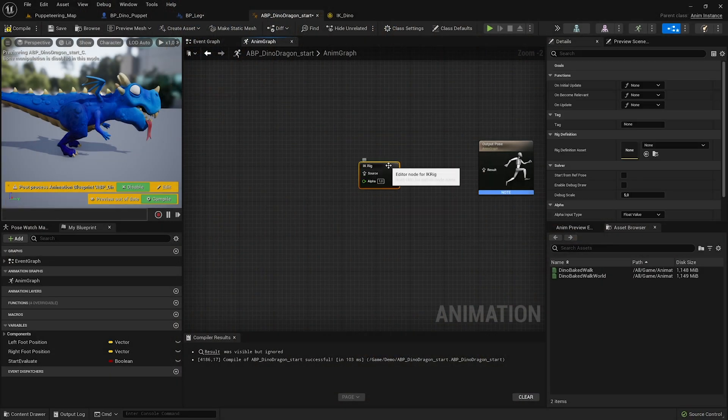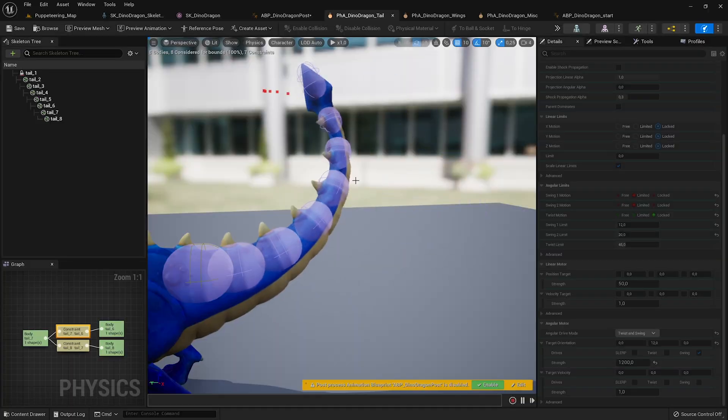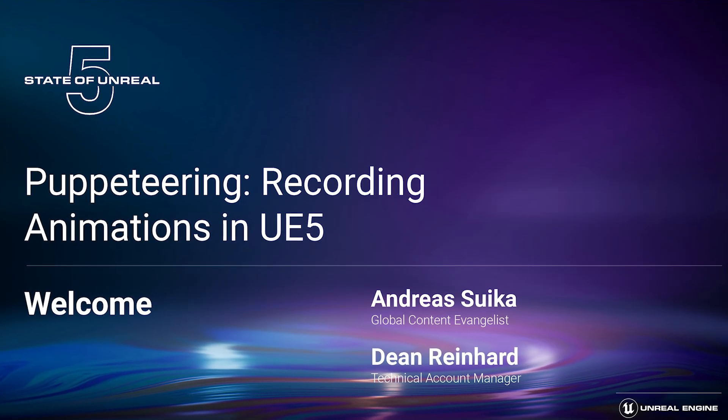We've continued exploring Unreal Engine 5 features, and now we're diving into rigging and animation. In our latest talk, Puppeteering: Recording Animations in UE5,